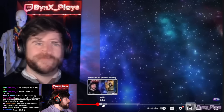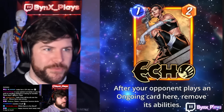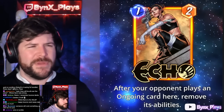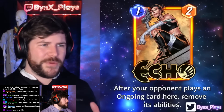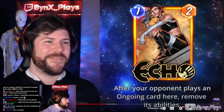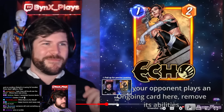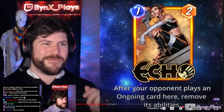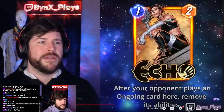Up next we have Echo — a one-energy, two-power card. It says: After an opponent plays an ongoing card here, remove its abilities. A really interesting way to counter ongoing abilities. If your opponent's running an ongoing deck you basically make it like Isle of Silence for them. It might have a Leech-type effect, so you might run into some funny things with Patriot as well. It's also the very first counter to Cosmo ever seen. Echo has actually found its way a little into the meta — a lot of people play it to counter Professor X, Double Dinosaur, and Thanos decks.